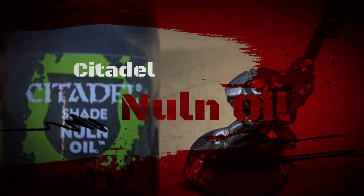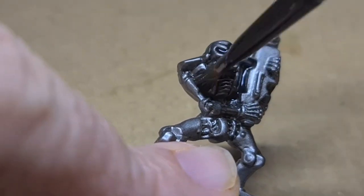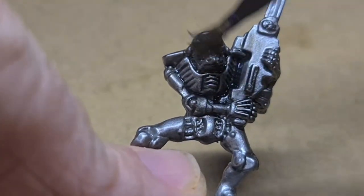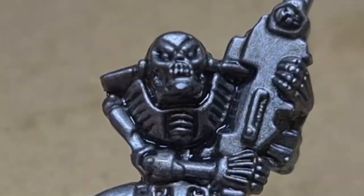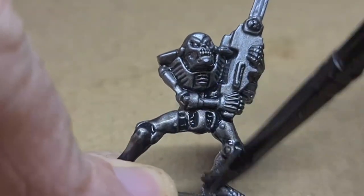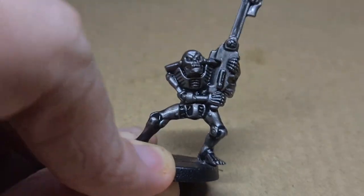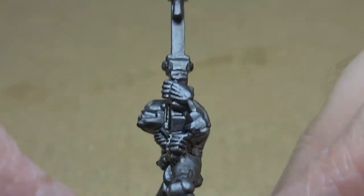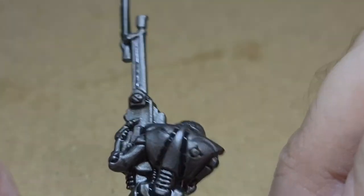Now I take Nuln Oil — you can use any black wash you may have — and I go over the whole model. Make sure you focus on all the details: the ribcage, in between his fingers, all those facial features. I do go over the top surfaces as well with this Nuln Oil because I want to darken that silver look. It just darkens the Leadbelcher even more and brings out all that detail.